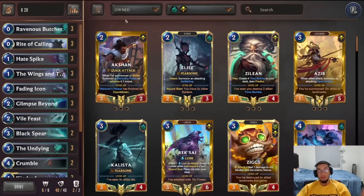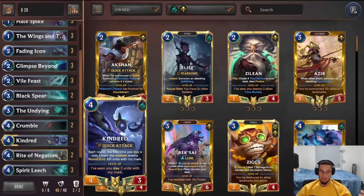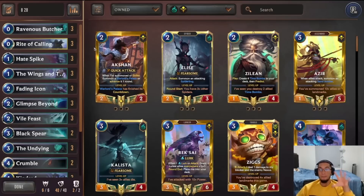Hey everyone, welcome back — hope you enjoyed those games. I think they were a lot of fun. You can see how powerful this deck can be, and also how awkward it can be when you don't get the right hands. If you don't get Haze Spike, sometimes you need that Rite of Calling. Sometimes you end up with double Undying and your hand becomes really awkward, or your Kindred is vulnerable with only 3 health. The deck is awkward sometimes, but it's also very good when everything clicks. What I really like is that every game feels very close and very back-and-forth — you're not just blowing the opponent out. As you saw with the Ekko Zilean game, that was pretty nutty and how close it got.